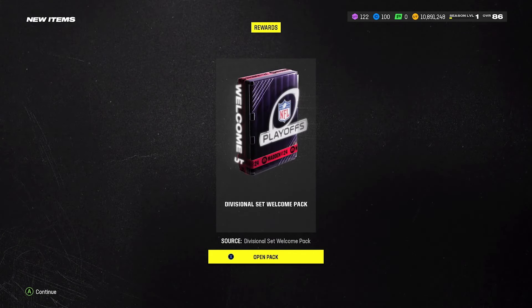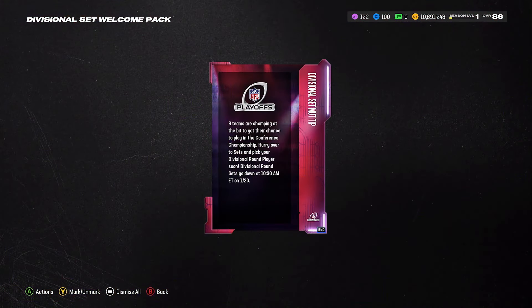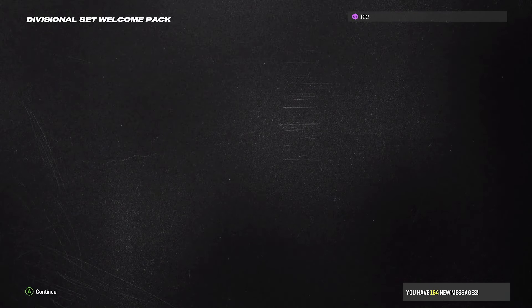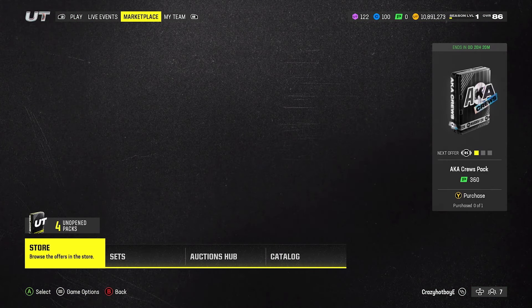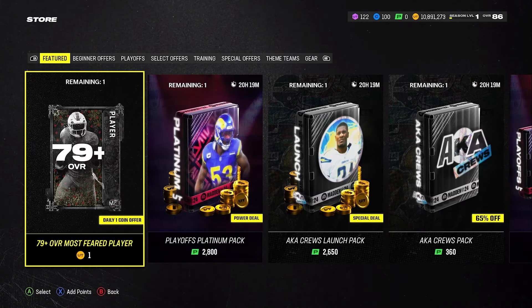Now we have a divisional set welcome pack — not sure what this is. Our coin count, hopefully it's not going to go down. Hopefully we pull a Calvin Johnson. Calvin Johnson is still in the packs, so hopefully we can pull him and make some coins here. These packs are $15,000 each. I don't think I'm going to open all million — I'm going to stop at $94,000. But if I don't pull a $94,000 card, I'll just keep going.